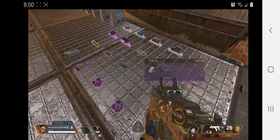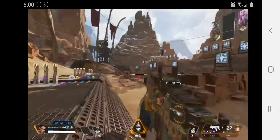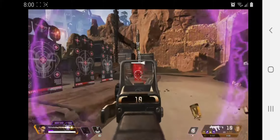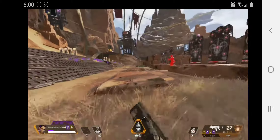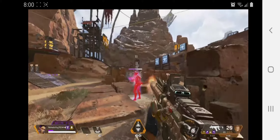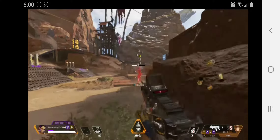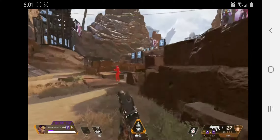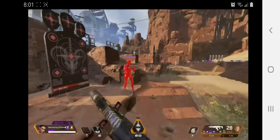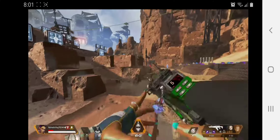Here I'm loading out my R-9 and I'm getting a gold barrel stabilizer. So I'm going to start shooting this one — scoped R-9 absolutely destroys kids. But here you see hipfiring this up and down just doesn't work. It takes around three rounds of ammo to hipfire, crouching up and down.